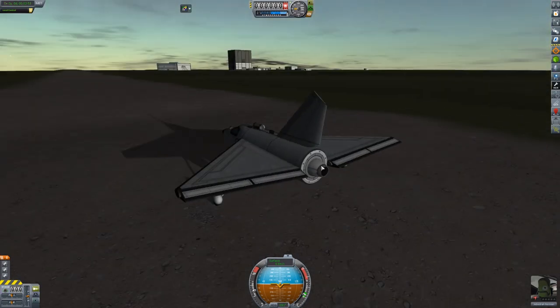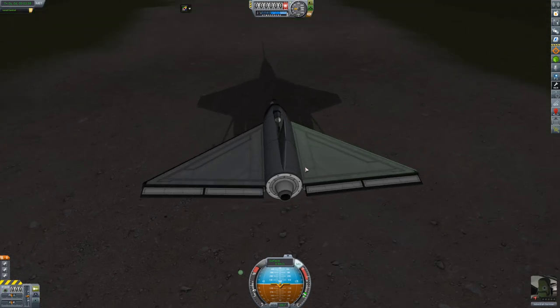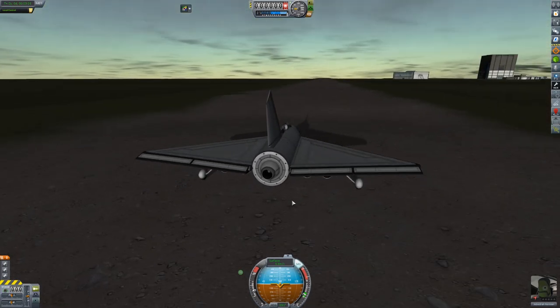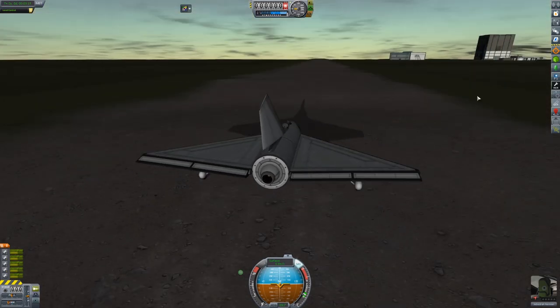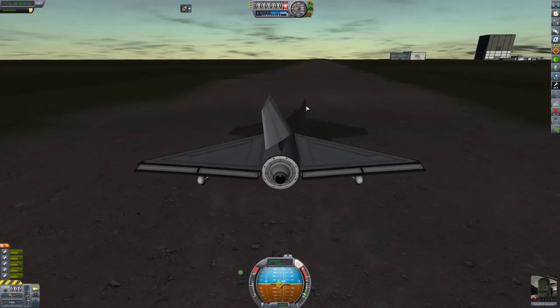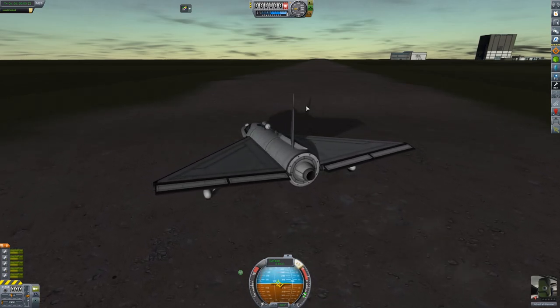Let's see how this thing flies. We're going to activate SAS because we have a pilot — anytime you have a pilot you have access to SAS, which is basically stability. Let's boost up the engines and turn the power all the way down, because if you've ever played Kerbal Space Program, you know that this dirt runway is terrible to take off from.